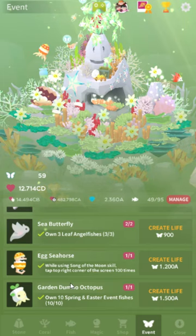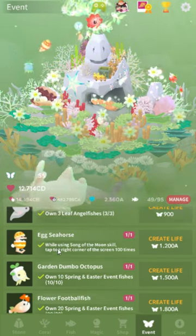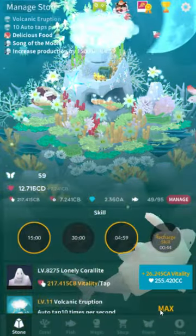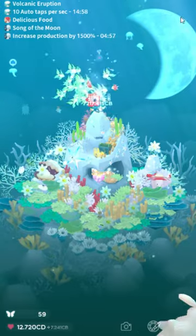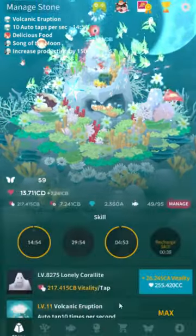The Sea Butterfly is not hidden, but you need three angelfishes, three leaf angelfishes. There's the Egg Seahorse — while using the Song of the Moon, I'll just fire that off here — you need to tap the upper right corner of the screen a hundred times. It's not too hard.